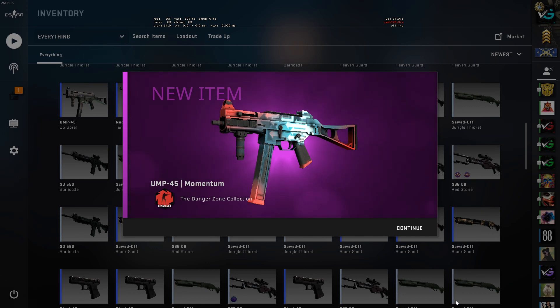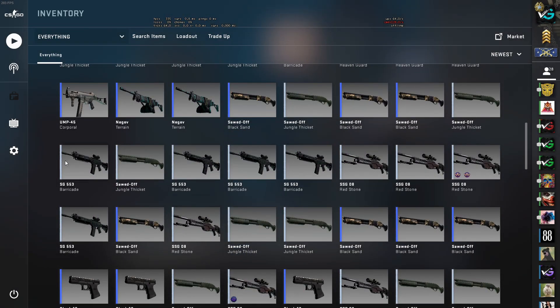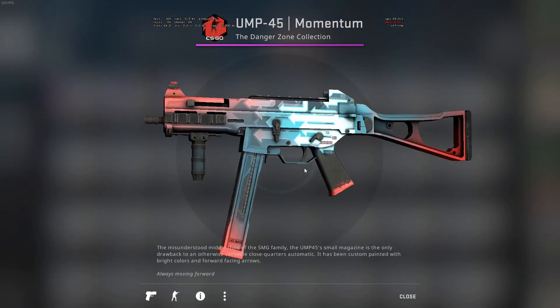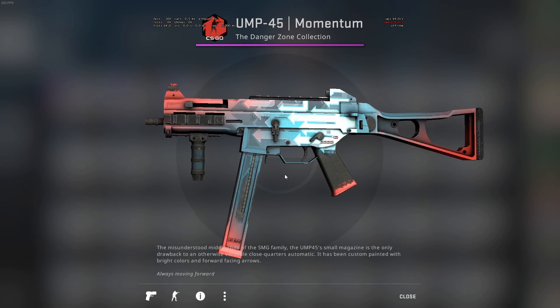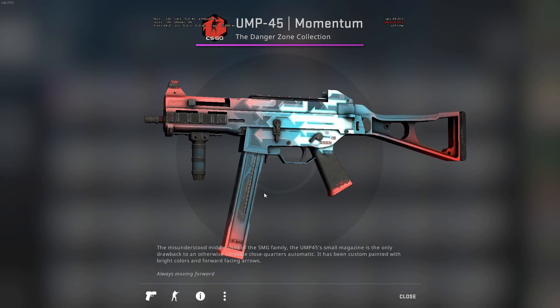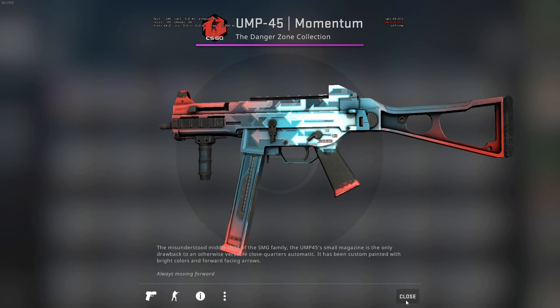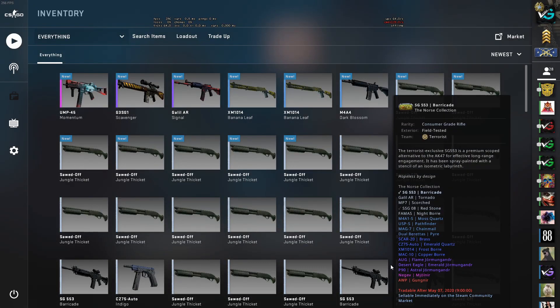And we got the UMP45 — what we wanted! At least that is a win, that is decent. UMP45 Momentum, 0.12. We knew it was going to be minimal wear as per the contract.